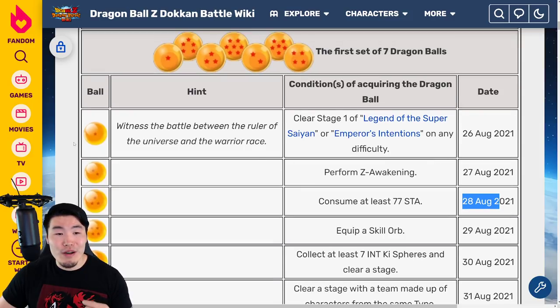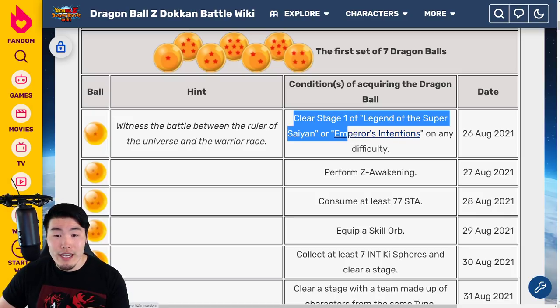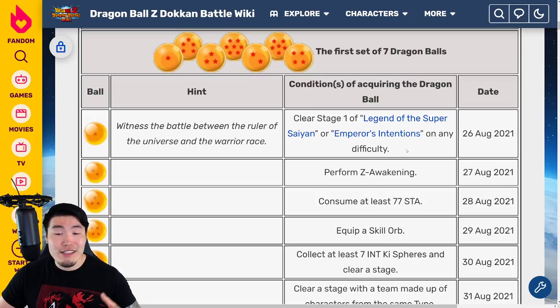Starting with the one star ball, which is available now, the condition is that you have to clear stage one of the Legend of the Super Saiyan or Emperor's Intentions on any difficulty. These are the two new story events from the 350 million download celebration. Just clear stage one of either event and you'll get the one star Dragon Ball.